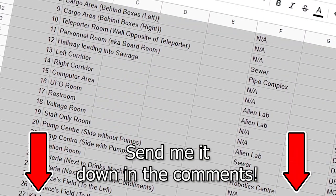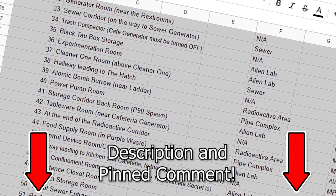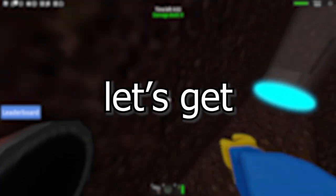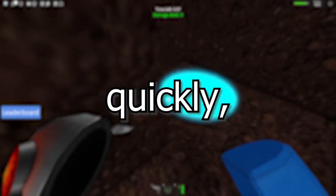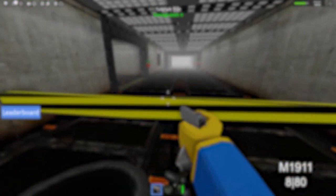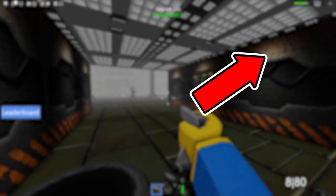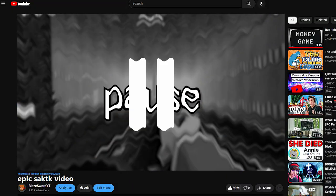If that is the case, I will add it to the huge database I made of all the gun locations, which can be found in the description down below. Make sure to check the database when this video becomes older to see new gun locations when they are added. Because of the sheer number of locations, I'll be going over them quickly, and instead of telling you which guns are there, I'll just have that data located at the top right of your screen to make it take less time. If you need more time to look at a particular location or its guns, feel free to pause the video.